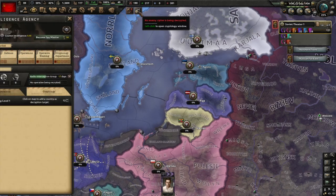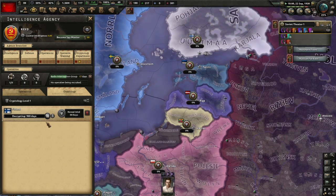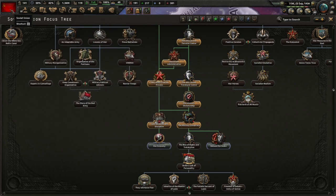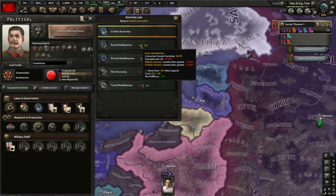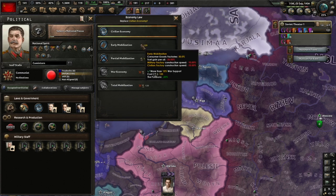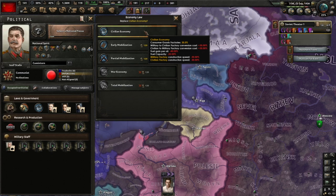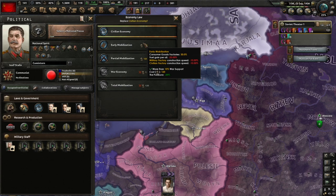No enemy cipher is being decrypted. Could I decipher Finland? Click on a map to add a country as a decryption target. I have 12 decryption power. That's what decryption is for - it's going to take three years. I thought decryption was how to see German troops on the map after they invade me. Let's try to decrypt Finland. Now we're decrypting them. We got 112 political power. So now we can go from civilian economy to early mobilization.